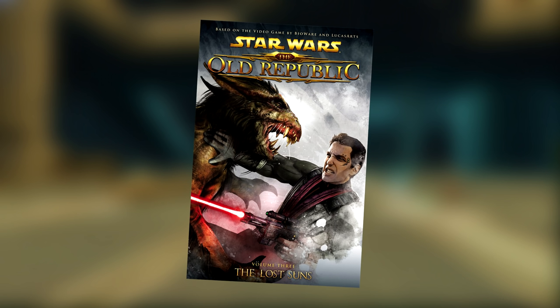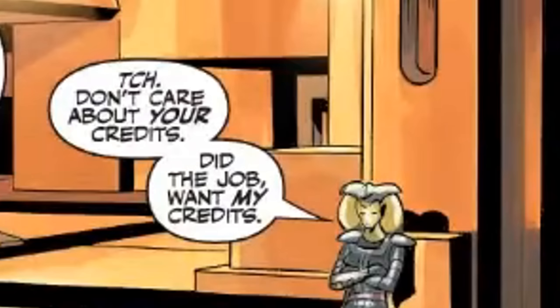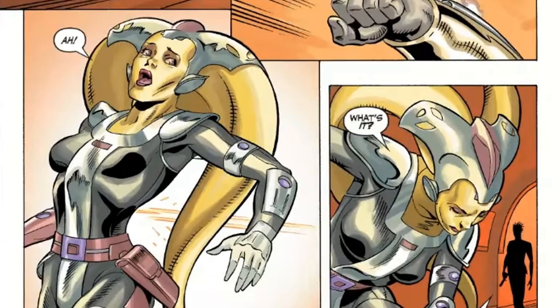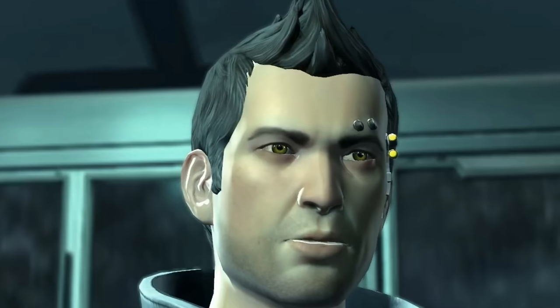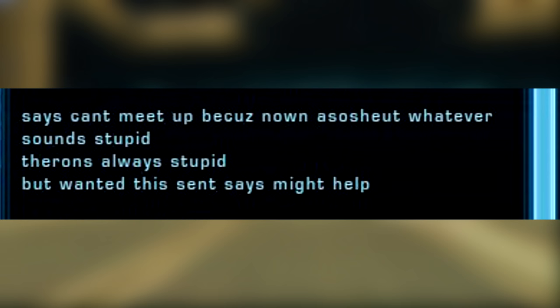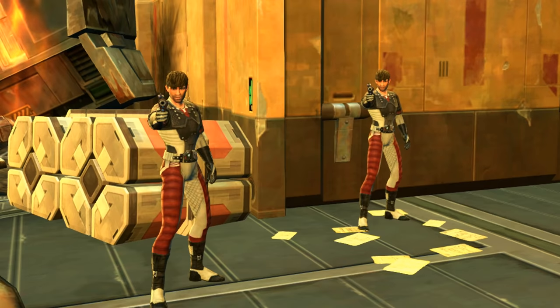Tefeth: In the Lost Suns comic book series and the SWTOR Annihilation novel, a Twi'lek slaver named Tefeth is a character. While working for the Black Sun criminal syndicate, she gets captured by Republic SIS agent Theron Shan. Theron and Tefeth eventually form a bond and travel with each other. At the end of the Forged Alliances storyline in-game, the player receives mail from Tefeth asking about Theron. You might also notice Tefeth speaks in broken English — that's because her character speaks this way in the comics and novel. A clever nod and easter egg to the lore.